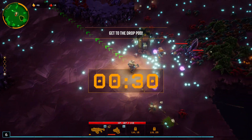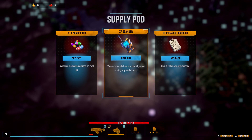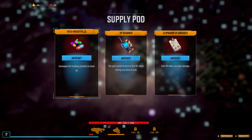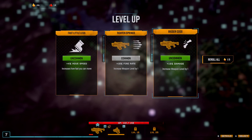Hell yeah! The drop pod has arrived — get there before the timer runs out, the drop pod is not going to hang around. Increases the healing granted on level up. Clipboard of Grudges: getting XP when you take damage. Dwarves are famous for holding grudges for thousands of years, passed down from father to son — 'here is our family book of grudges, it is your duty to hate all of these people.' That's a Warhammer thing, I'm sure. XP Scanner: small chance to find XP when mining any kind of rock. Let's go for the Vitaminer pills and see if I heal when I level up.